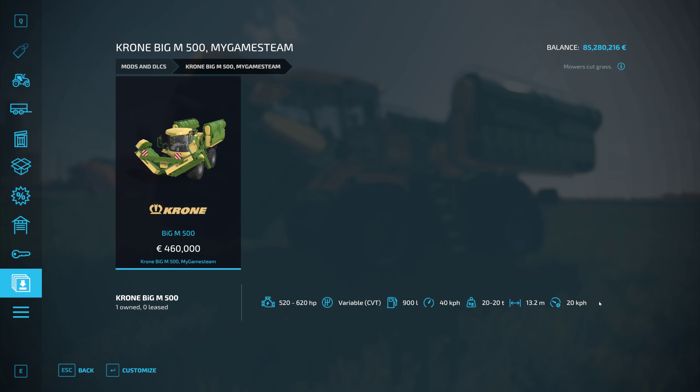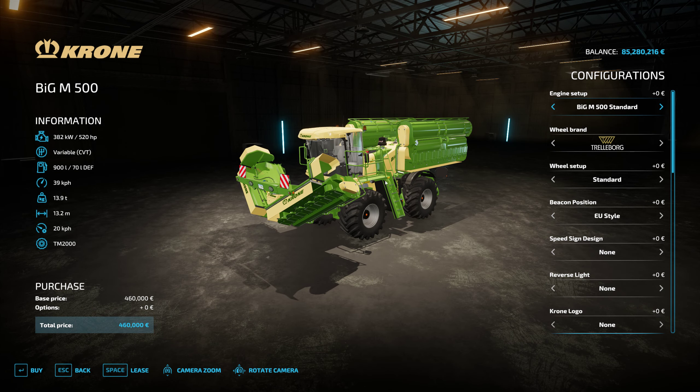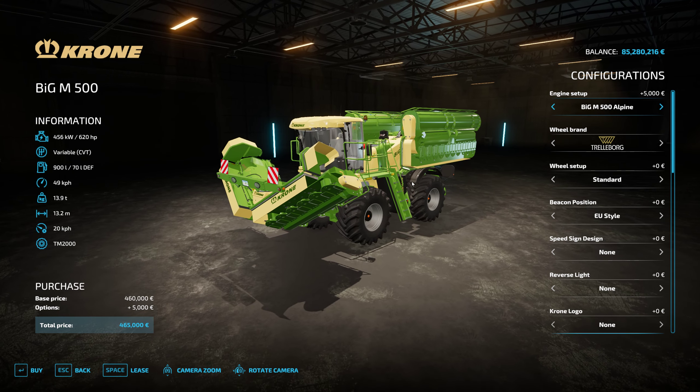Speed is 20 kilometers per hour and it does go up to 13.2 meters. Let's take a quick peek at some of the configurations that are available. Right away you're going to do the obvious thing which is bump up the engine to 620 horsepower. That's the Alpine edition.